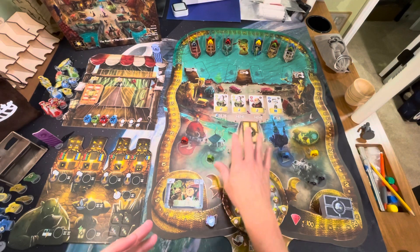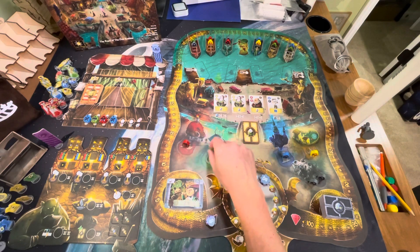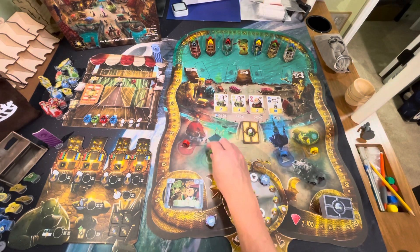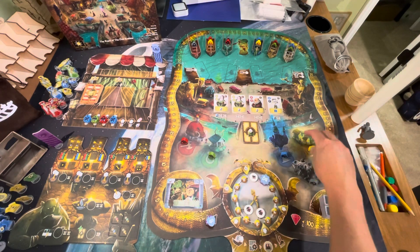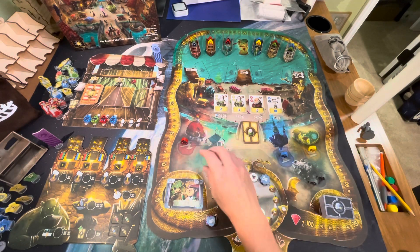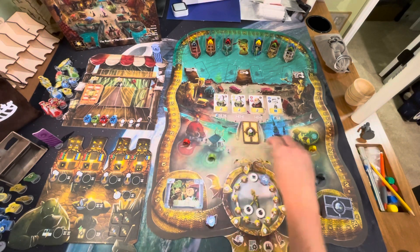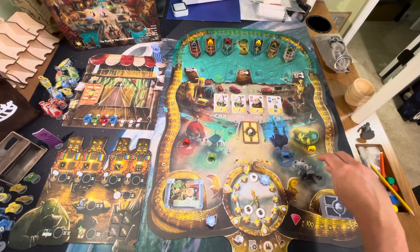You're also going to give each of the guild halls one customer. These are areas where customers who aren't able to make it to the docks come to hang out with like-minded folk. The collection of customers here will score you points throughout the game and at the end, so keeping them there is important. You always start the game with one customer at each location.